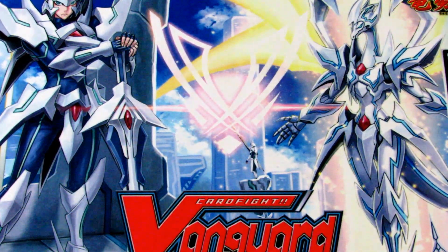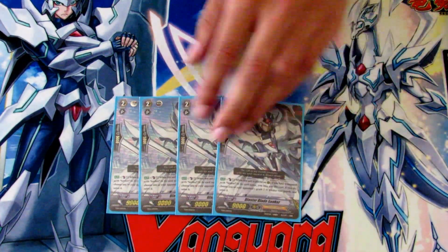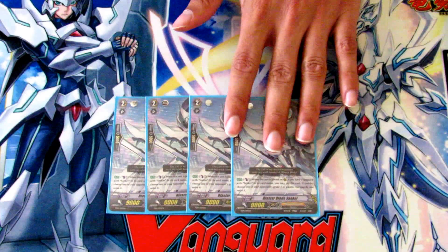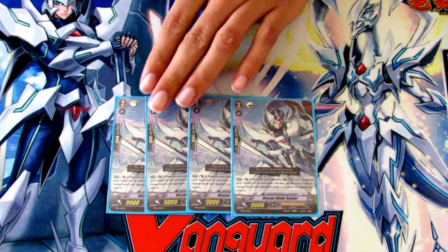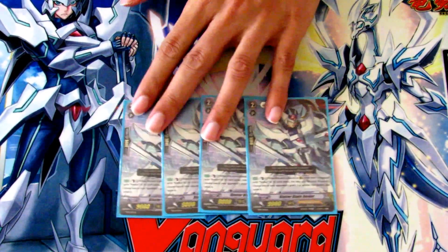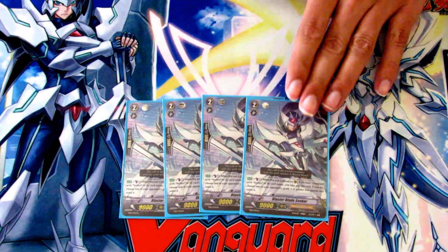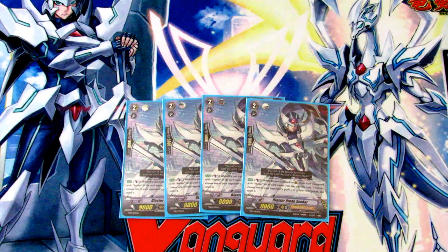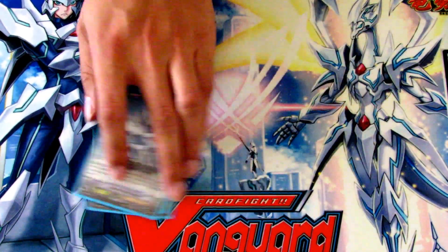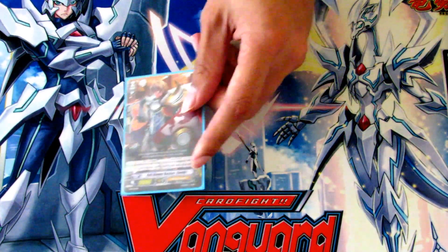Moving into the grade twos, we are going to run four Blaster Blade Seeker. Super important to run four because he's actually the mate for all of our grade 3 vanguards. He has a skill when he's called to rearguard — you can counterblast one and choose one of your opponent's grade 2 or greater rearguards and retire it. This helps get rid of a front row attacker or any pesky grade 3s your opponent might have, and lets off a little pressure from you.